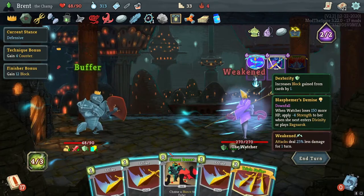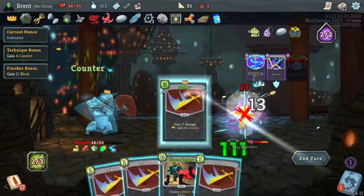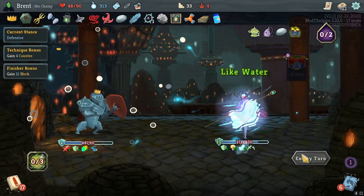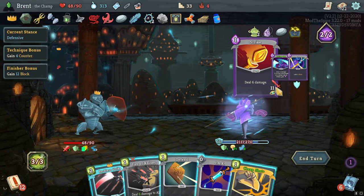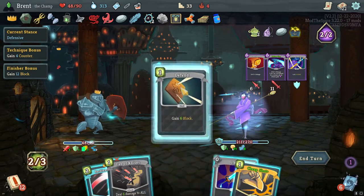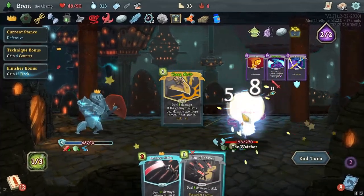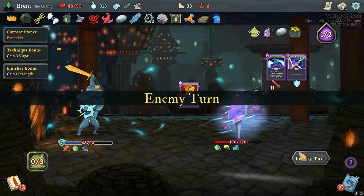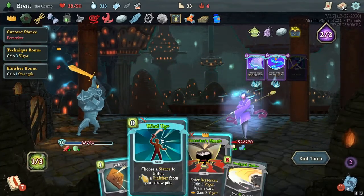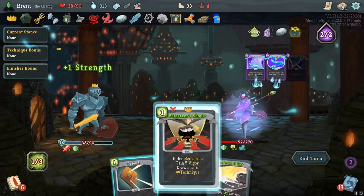Berserker Shout is good. All right — the Ragnarok Divinity Watcher is here. I find staying in Defense to start gives a bunch of early damage. Attacking this turn for not too much. If I Defend and then Jacked we just lose our buffer — that's annoying. Cheap Shot — that would have been fine that turn.